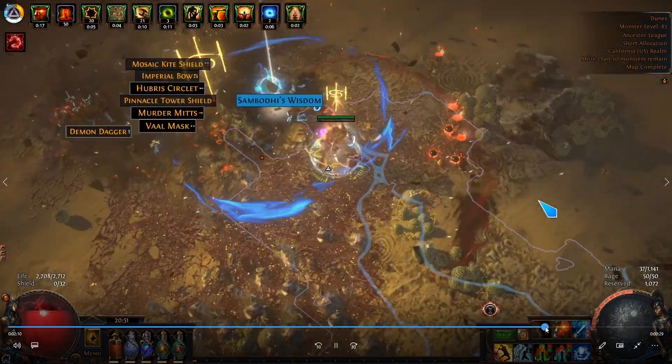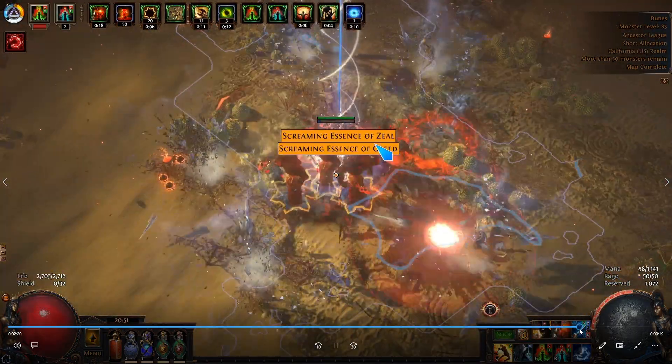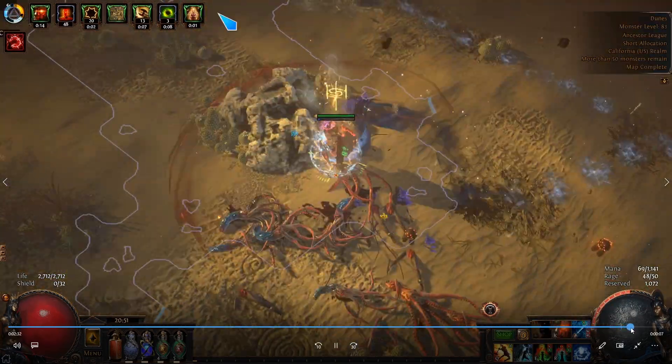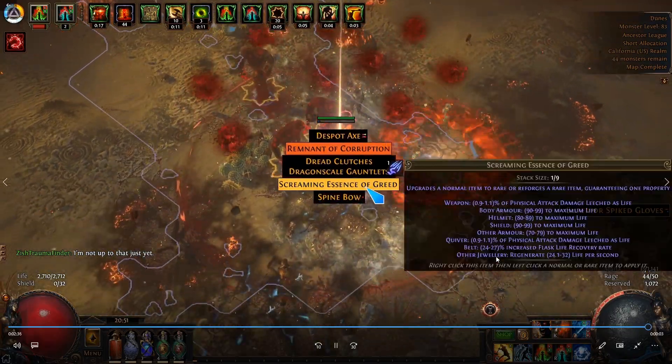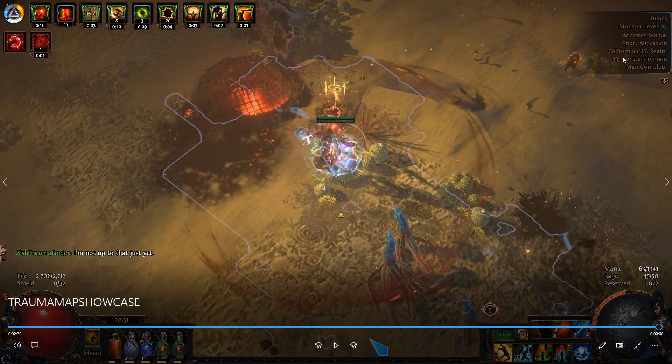That's about it for the map. There's one more essence there — you can see it goes down instantly. And that's 43 left, that's the whole map. So there you go — that's the mapping showcase.